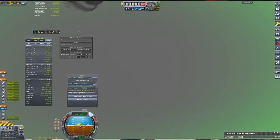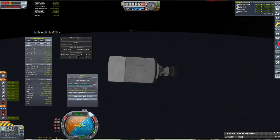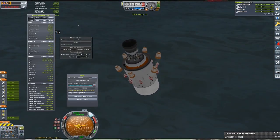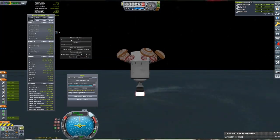Re-entry for the second stage was fairly tricky, as it constantly wanted to flip prograde despite my best attempts to keep it from doing so. Fortunately, nothing melted off and parachutes could not only slow it down, but also get it oriented in the right direction with nothing breaking off. Landing of the stage mirrors the previous one, with the engine slightly helping to softly land it in the ocean.